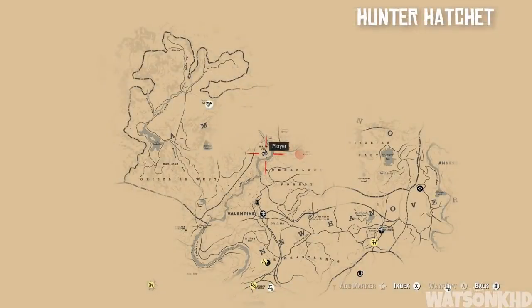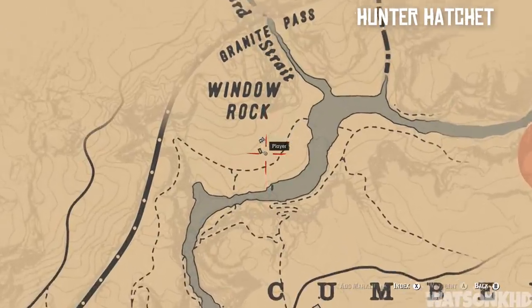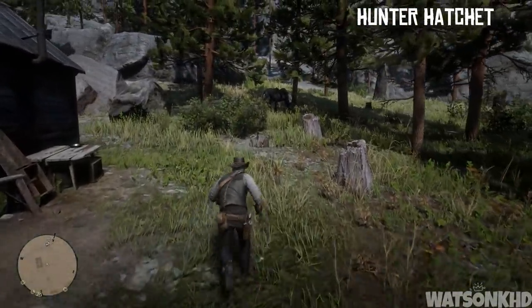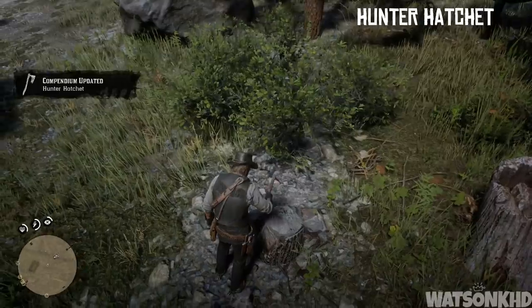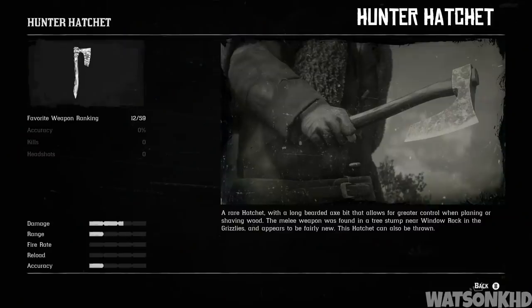From there you want to head down from the snowy mountains and come to Window Rock, just by Granite Pass. Once you're here you're going to find a little shack, and right at the back in a tree stump you are going to find the hunter hatchet. The description reads: a rare hatchet with a long bearded axe bit that allows for greater control when planing or shaving wood. This melee weapon was found in a tree stump near Window Rock in the Grizzlies and appears to be fairly new. This hatchet can also be thrown.